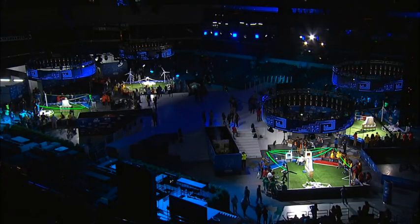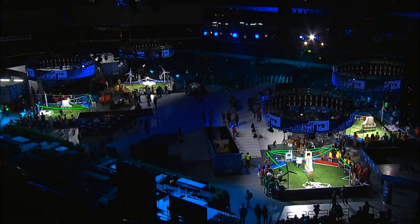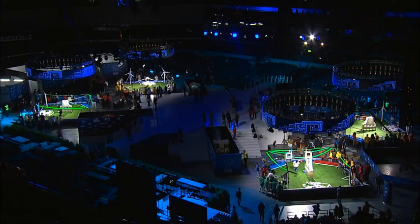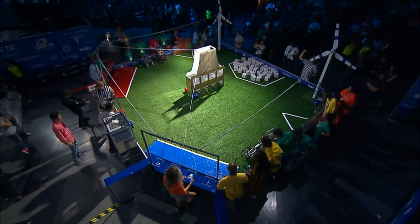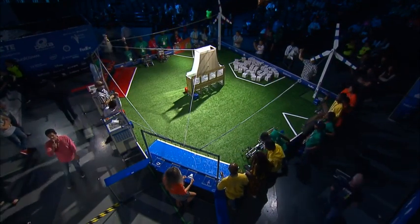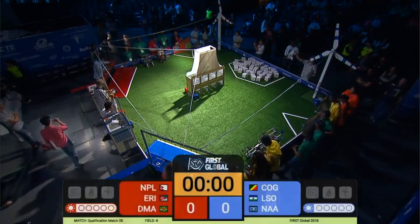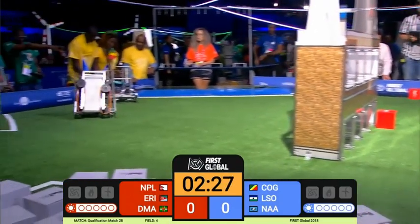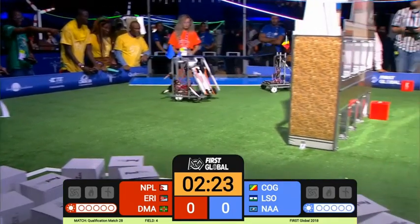The players who are in charge of that come up the stage, come up the field and grab all the cubes and put them in place. That staff is called field-reset staff and that's what the volunteers do. As far as the robots go, the robots have to be put touching the walls of their respective alliance stations, and they can drive from there — they start in the wall next to the alliance station.